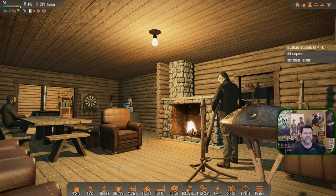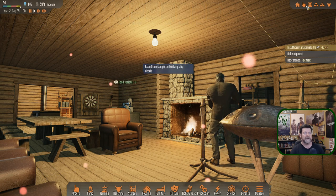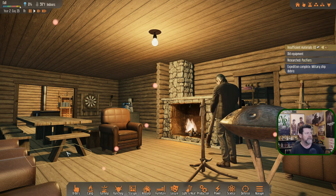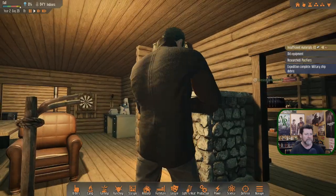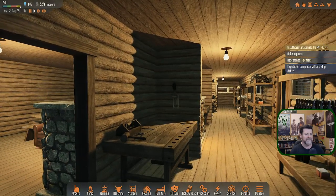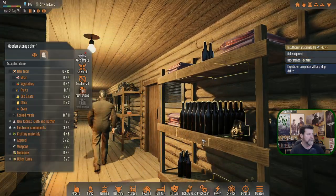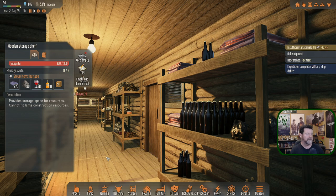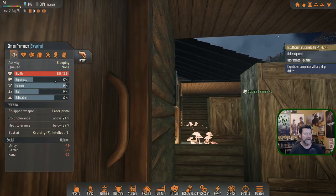Welcome back to Stranded Alien Dawn. We've got a view inside the house — that's Edmund there, and I think Simon was just finishing up eating. It's one in the morning. Let's see if we can sneak through this house. There's a workbench and storage, and those bottles were wine.